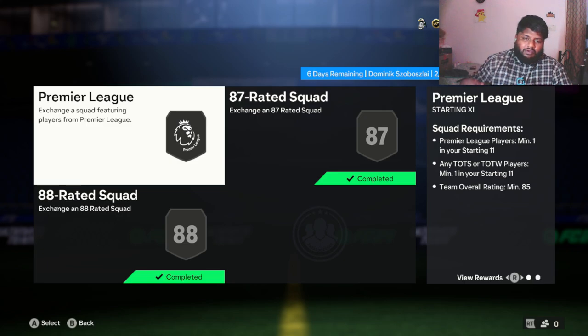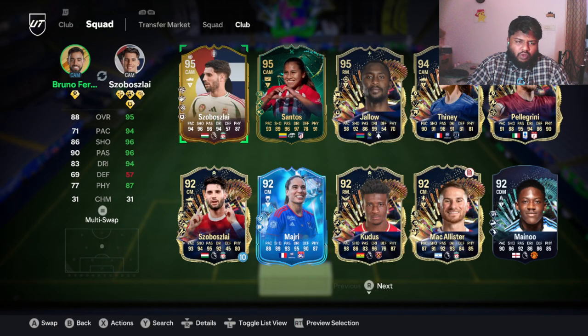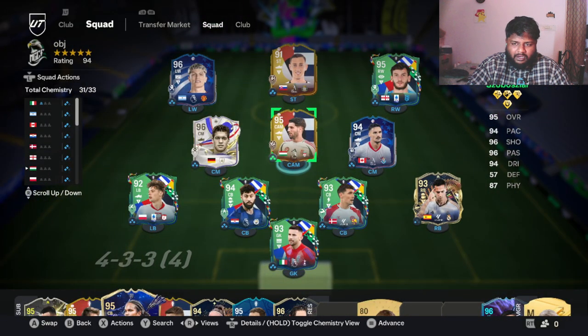Other YouTubers have also done reviews on this card if you want more perspectives. Let me just complete the squad build, get the card, put him in a team, and move forward. We've completed the Szoboszlai card — look at the difference between him and an 88-rated card — he has full chemistry obviously.